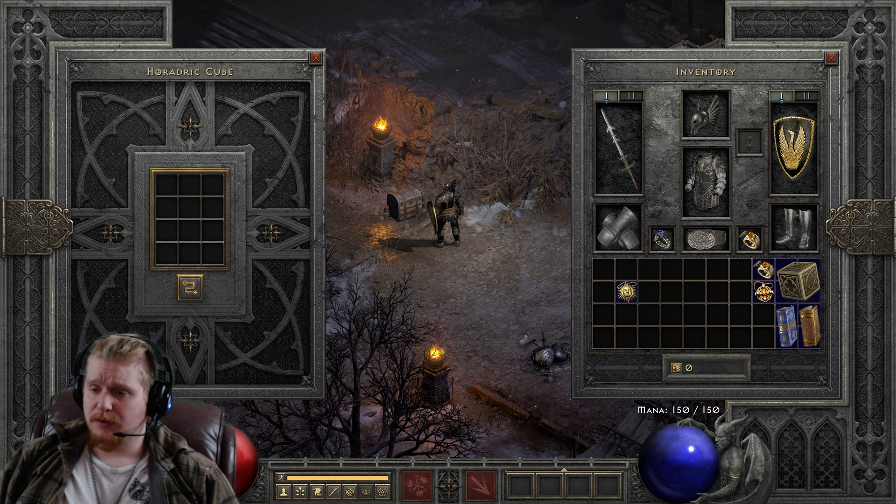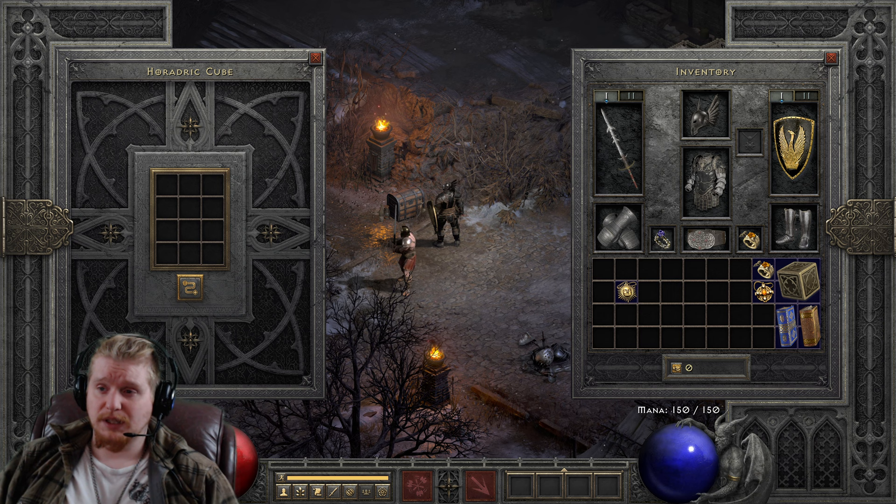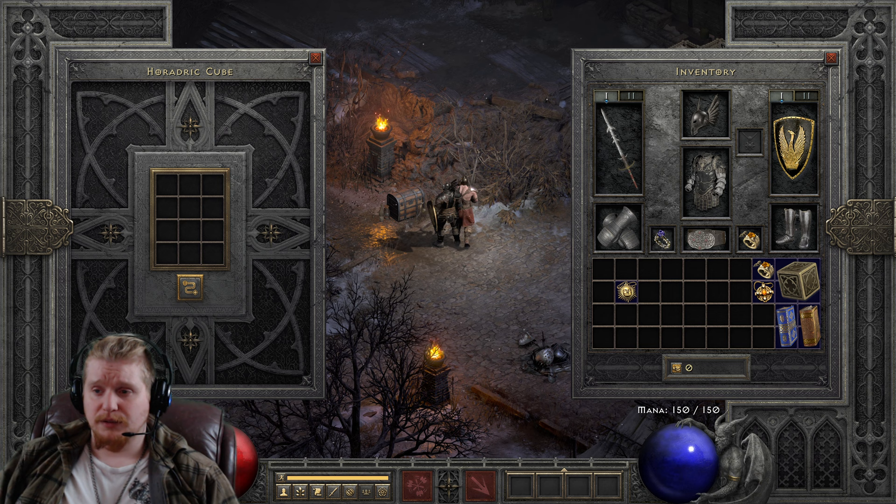Looking at areas, I see Chaos Sanctuary, Jail Level 1, 2, and 3, Throne of Destruction, Worldstone Keep, Frozen River, Cellar, and Crystalline Passage. There are a lot of Ghosts here — Ghosts tend to drop a lot of rings and amulets anyway because they're restricted from dropping weapons and armor, so maybe that's why Ghosts have a much higher probability of dropping these items. It seems to be pointing out almost every single Ghost in the game for the higher probability chances. The Spectres in Arcane Sanctuary are pretty high on that list, and Jail Level 1, 2, and 3 are full of Wraiths — those are near the top of the list as well.